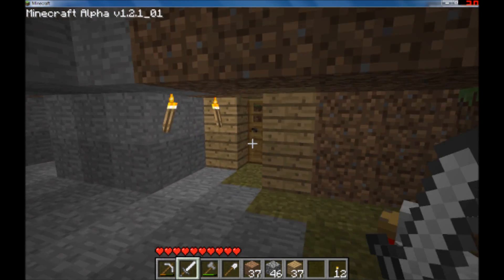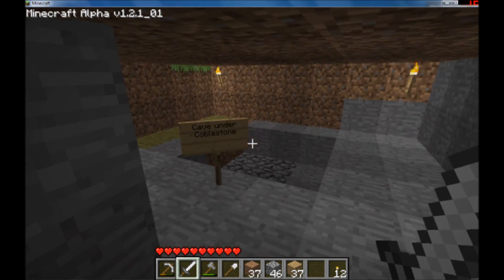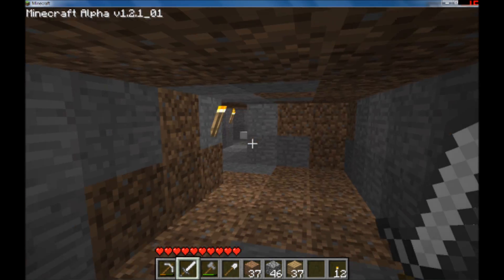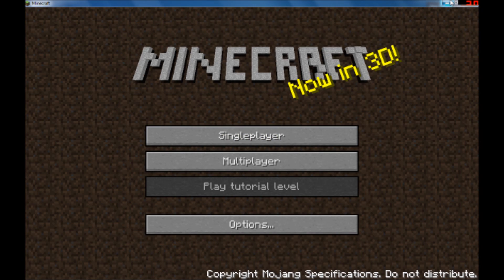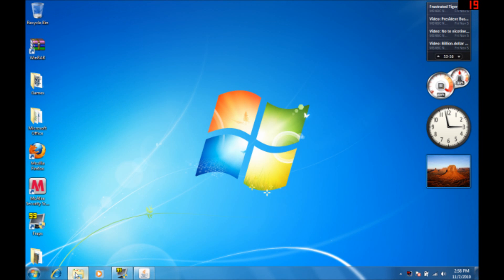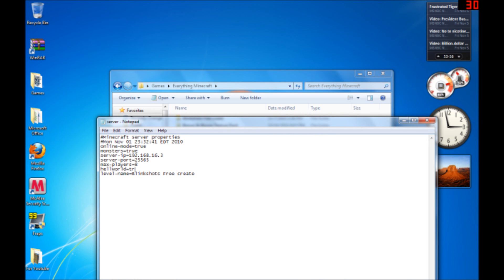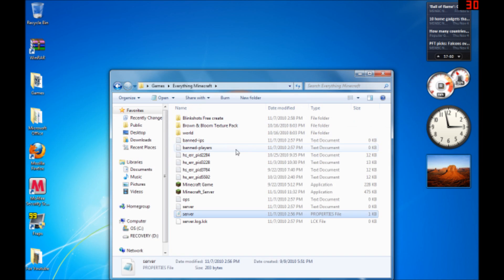I made this little hideout for my friends later on. Let's go to the server properties file and actually change hell world to false. Save it.